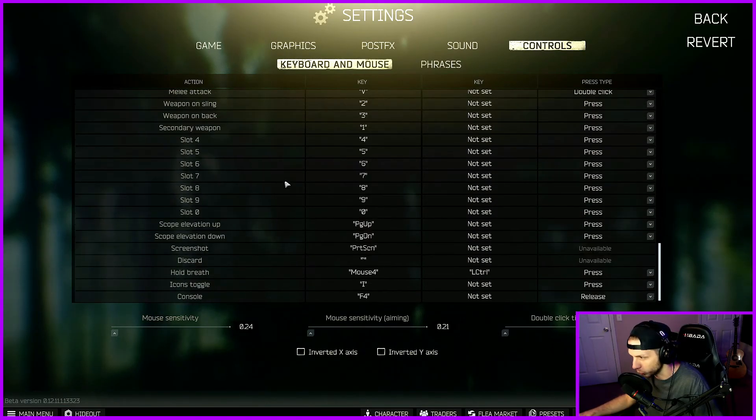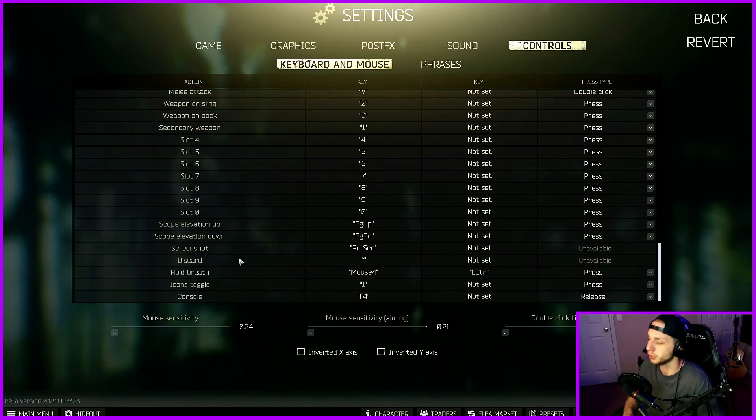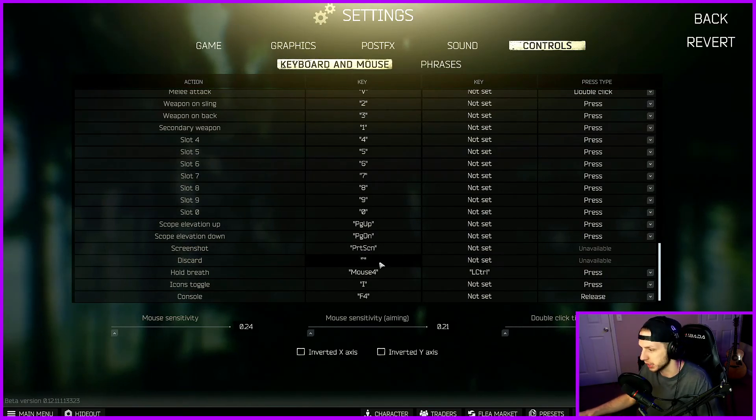The only other important one I will mention is the discard keybind. This allows you to quickly drop things in your inventory, and when you're in a raid you want to have that at your fingertips — no pun intended. This is set to the delete key by default — not the backspace key, but the actual delete key. What I've done is I've changed it from that to the tilde button, which is right next to the number one key at the top of your keyboard. Whatever is comfortable for you.